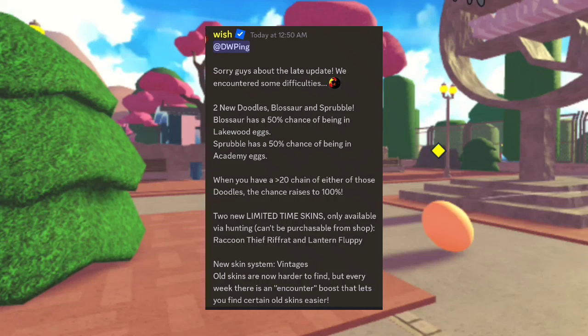New skin system: Vintage. Old skins are now harder to find. Every week, there is an encounter boost that lets you find certain old skins easier. That actually all sounds pretty cool.